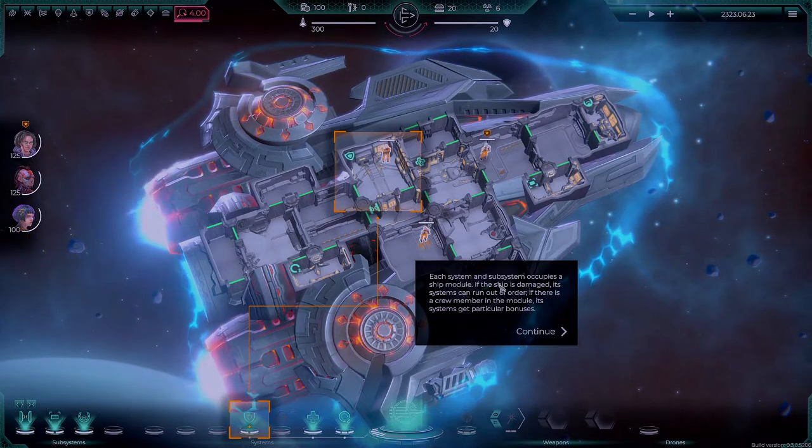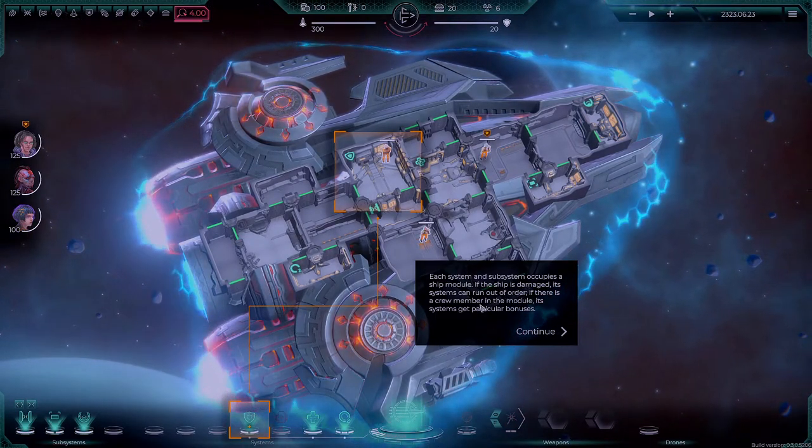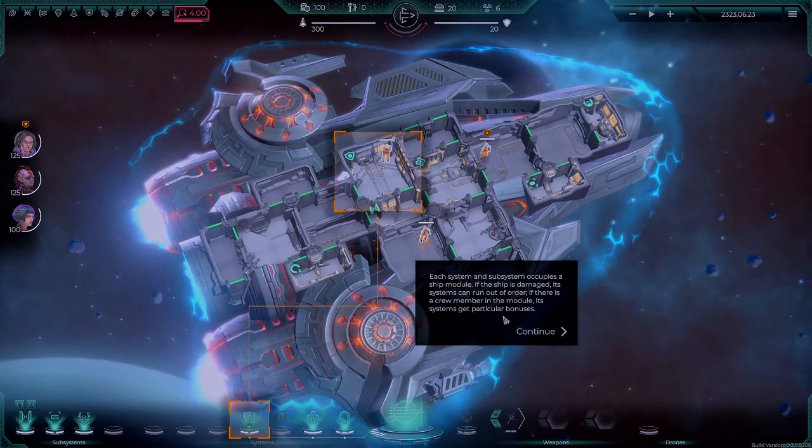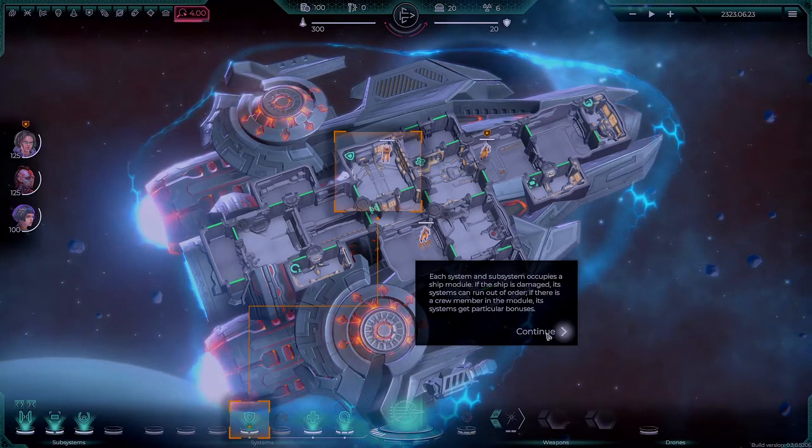Each system and subsystem occupies a ship module. If the ship is damaged, a system can run out of order. If there is a crew member in the module, its system gets particular bonuses.